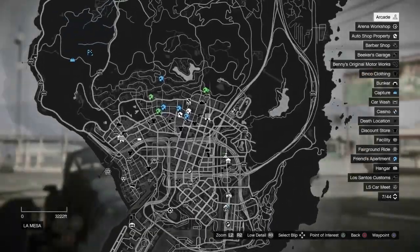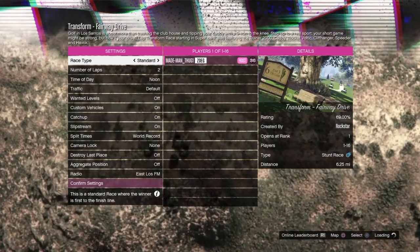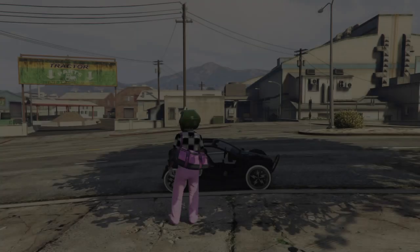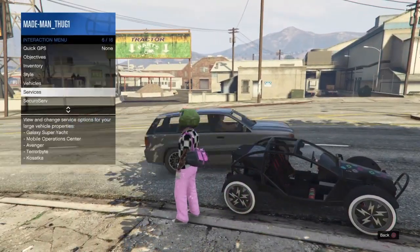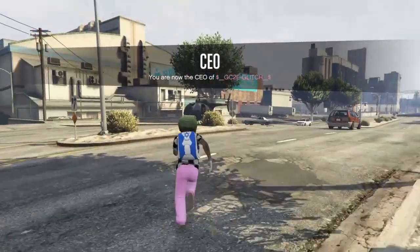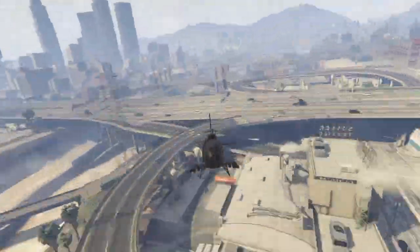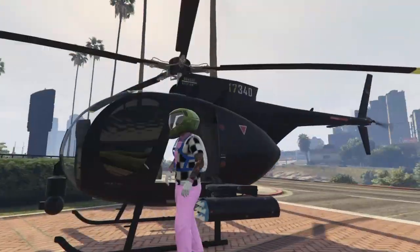So now we're going to pause it, locate this job, and simply launch it. Very important before starting this glitch — you want to walk outside of the LS Car Meet. Make sure your jobs are showing before you get to that step, and don't be without a job to hit. When we get in that job, we're going to simply exit it. Now we'll request our buzzer and make our way straight over to the GC2F location.